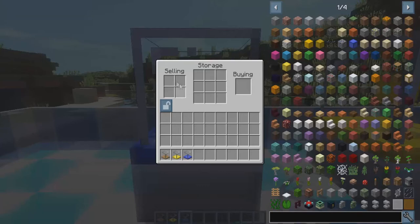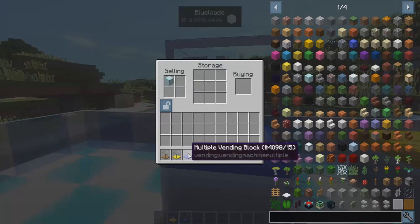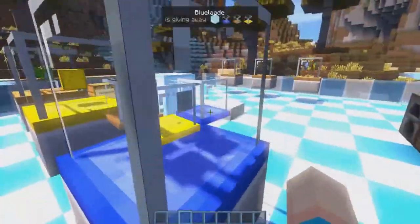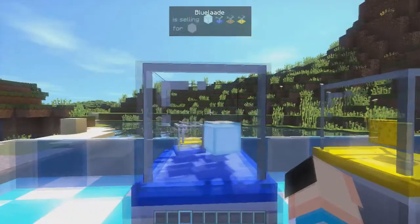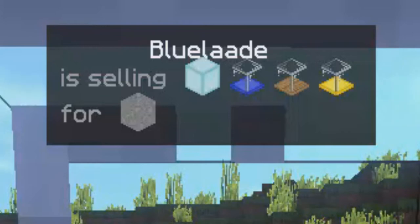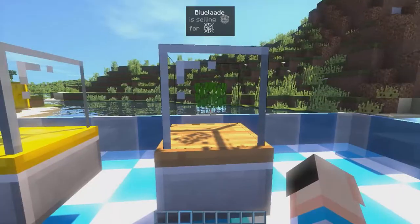We'll place it on this slab — as you can see, we now have four slots for the selling section. Let's put one block of diamond in, then sell our other vending blocks as well since we don't need them anymore. Now we have four different items in the display case. For currency, we'll just use one stone block. Blue Laid is selling one block of diamond, one multiple vending block, one vending block, and one advanced vending block for one stone — that's a pretty good deal!